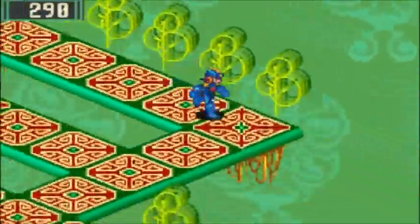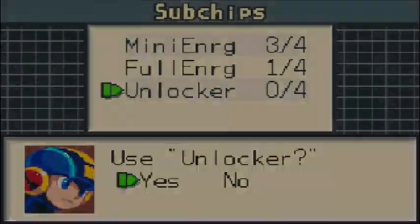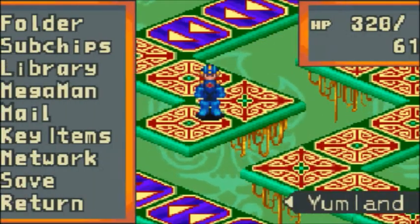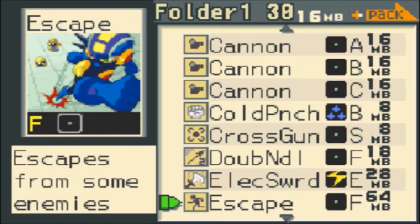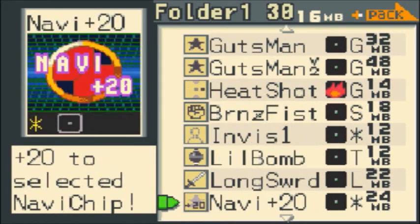I'm going to head to the second mystery data. Time for the second one - let's see what we got in here, be something good please. Geyser. Okay, that's a decent enough chip. It shoots up a geyser if there's no panel, which means if there's a hole, it'll shoot a geyser out of it. So it's a decent chip.